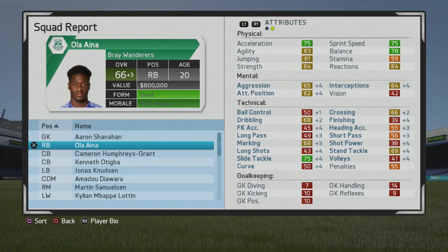Up to 66 overall now at age 20. Mental sets going up a bit — interceptions and aggression looking pretty good. Attacking positioning is getting up there. I certainly think if his stamina gets up a bit more, he would be really good as a wing back, and it did grow quite a bit.